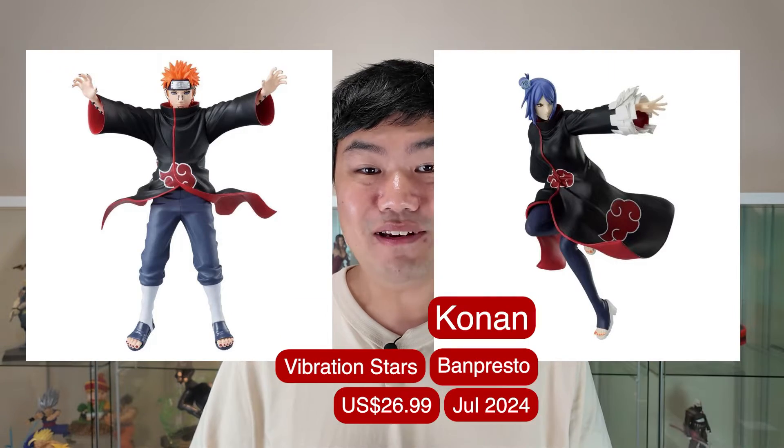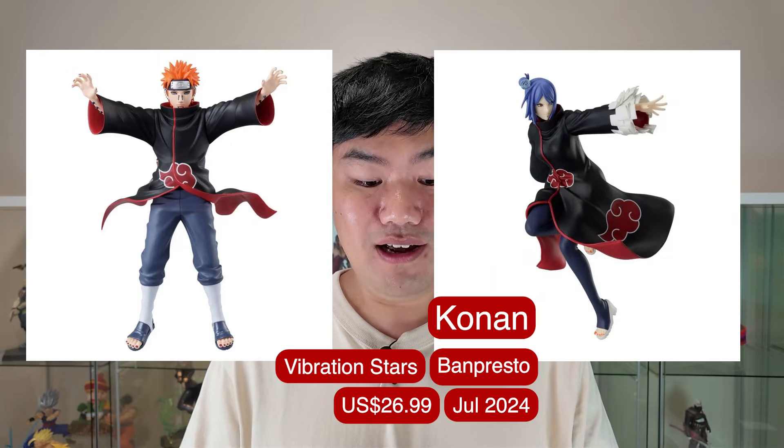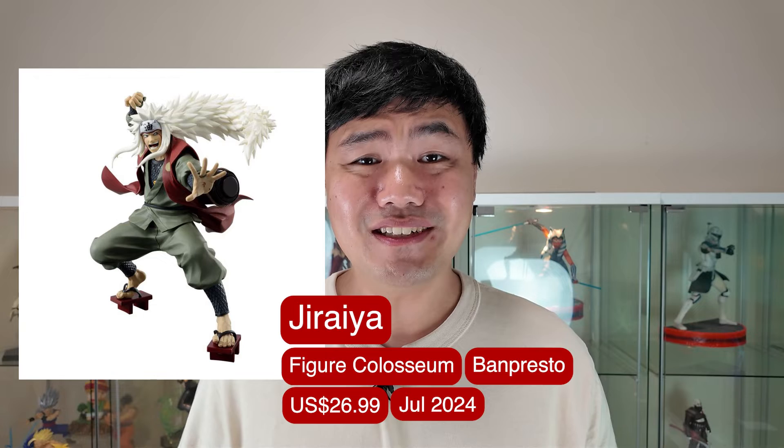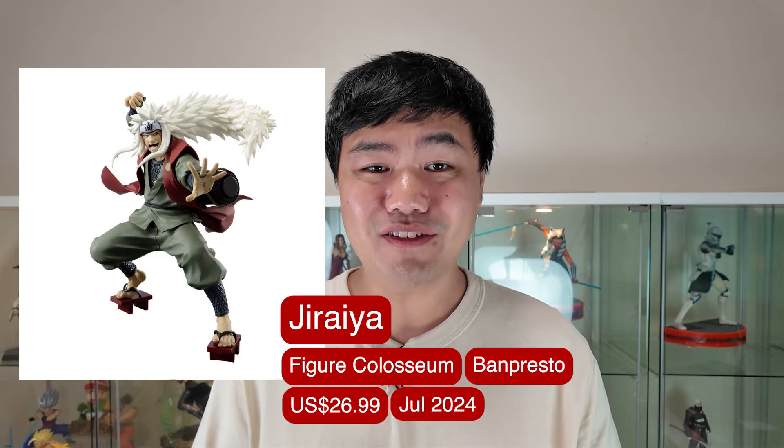Onto some Naruto. We have Vibrant Star of Pain and Konan — so happy to have this pair. And I'm quite surprised there's also a figure of Deidara as well. I hadn't seen many figures of this guy, so super happy there's a price figure for him.